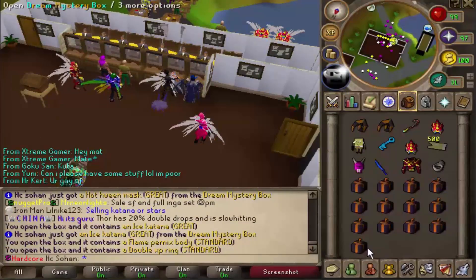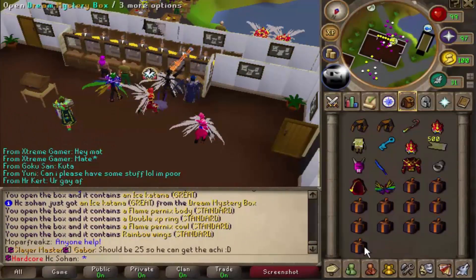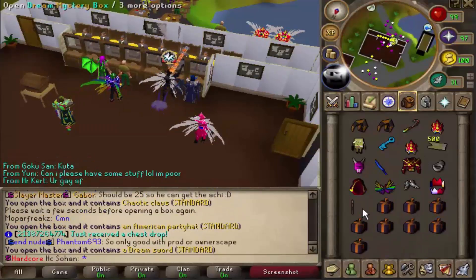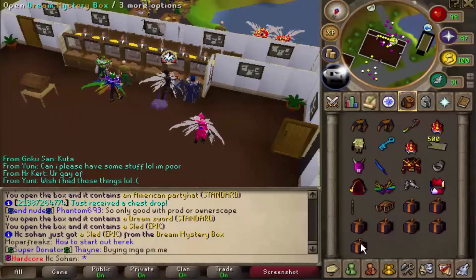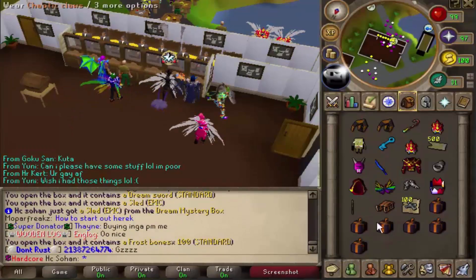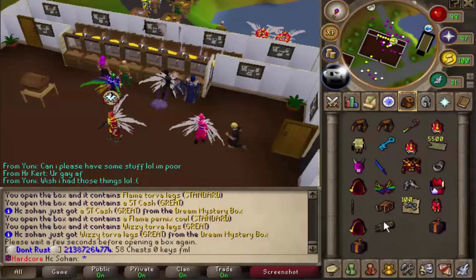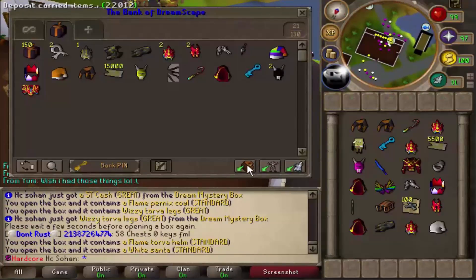500 bull cash. A hot halloween mask - not bad at all. Ice katana - that's worth like seven trillion, really decent. Double XP ring, that's a bit of a bad reward. Chaotic claws. Dream sword! We just got a sled - that's not bad at all, worth a few trillion. 100 frost rainbow. Five trillion cash as well. Flame pernix cowl. Wizytorva legs, really good. Last spot - white santa hat, that's a standard roll unfortunately.